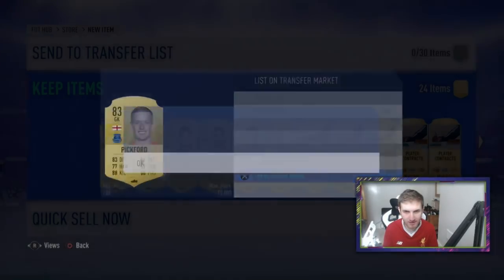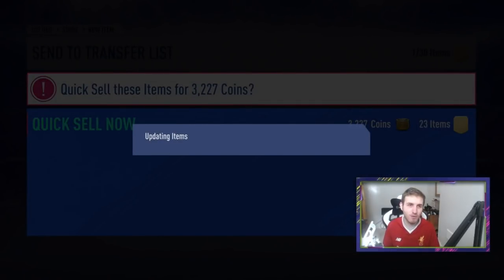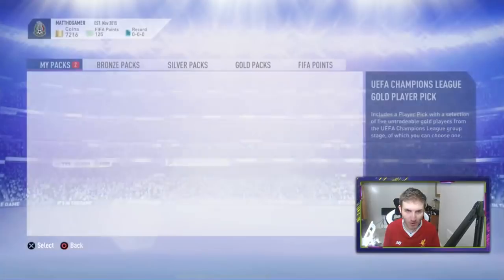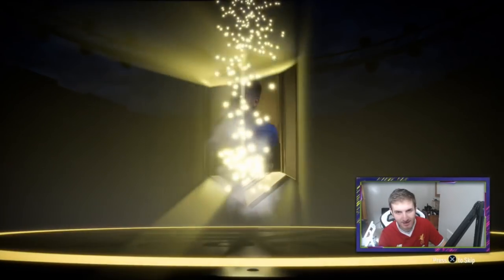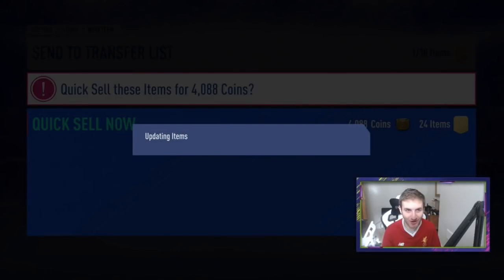Next one — going to be another 15k pack, which hopefully will get me an inform. Would love it EA if this was an inform. Come on. Not even a board in a 15k pack. Anyway, we do get Pal Lopez — really? 4,000 coins. And now it is time for the final player pick pack guys.